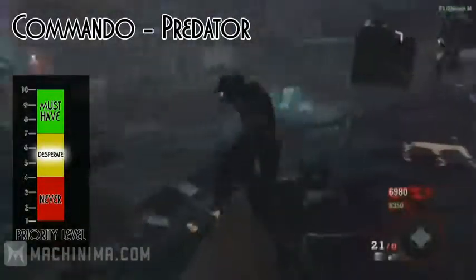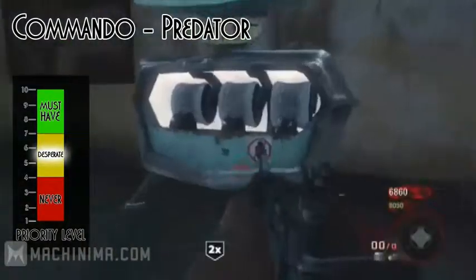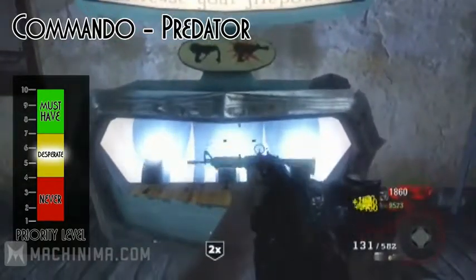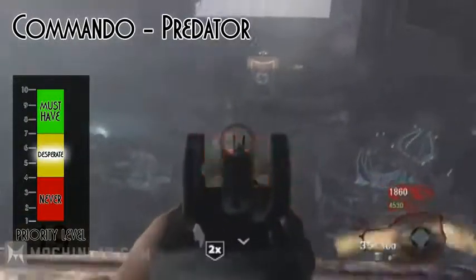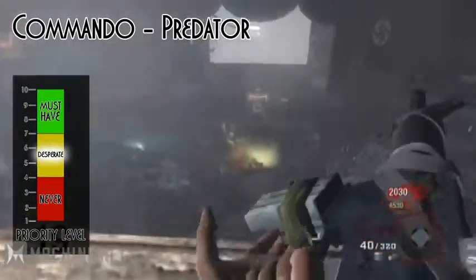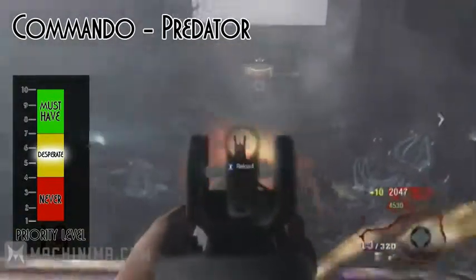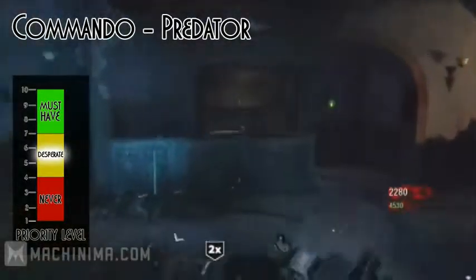The third assault rifle is the Commando, and when you upgrade it the name changes to the Predator. The effect is a larger magazine, increased damage, and you get the dual magazines attachment. The dual mags allows you to, every other reload, reload almost instantly — it's very quick. This gun is still an assault rifle so it's in the desperate scale, but it still stands at a solid seven.